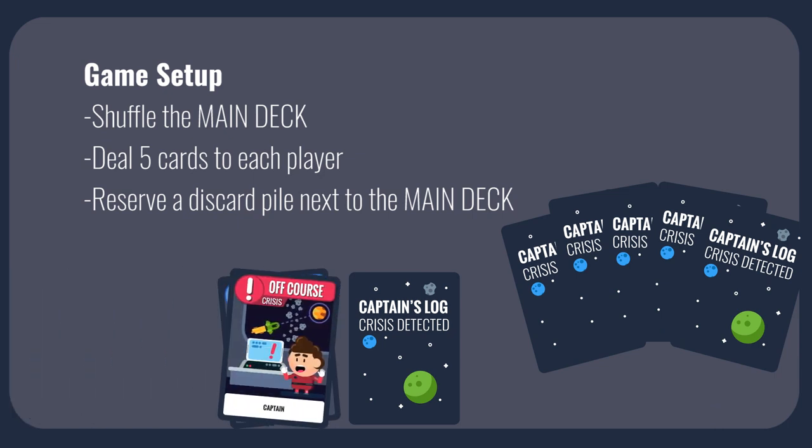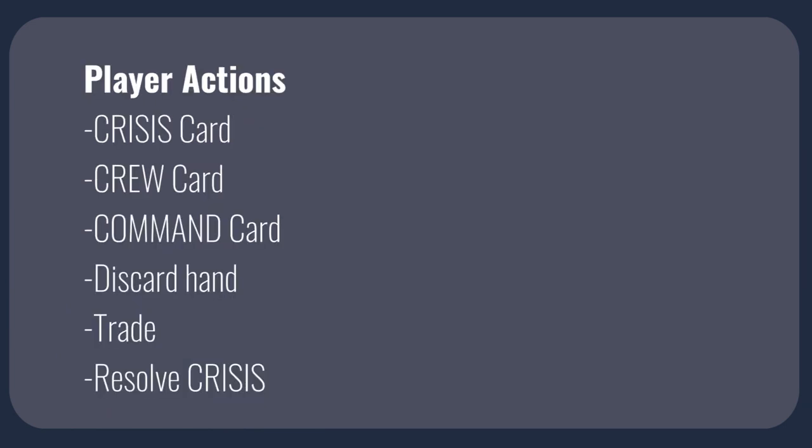Determine the player to go first by who traveled the furthest today — otherwise, randomly. Players take turns in a clockwise order. The active player may take any number of the following actions in any order.